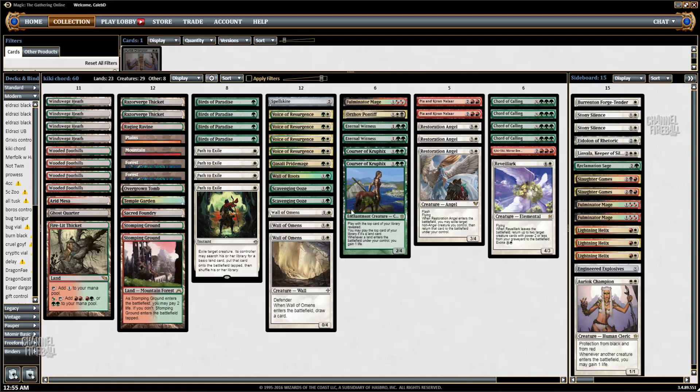You just want to develop your board state in the early game, and then you've got a bunch of bullets for Chord of Calling to keep you from losing the game. You've also got the actual combo itself of Kiki-Jiki and Restoration Angel that you can even protect with Spellskite to close the game out eventually, if you haven't already done so just by attacking.